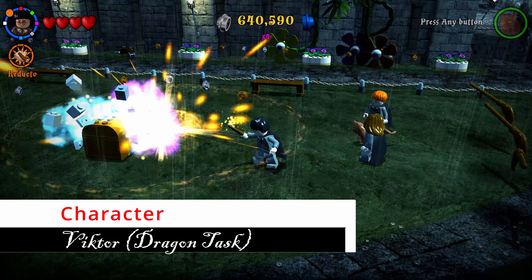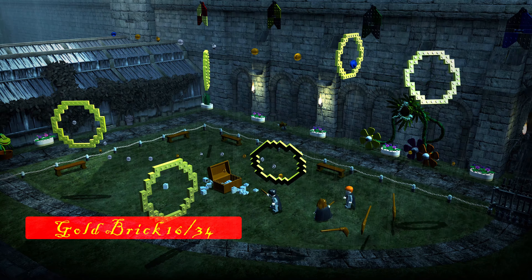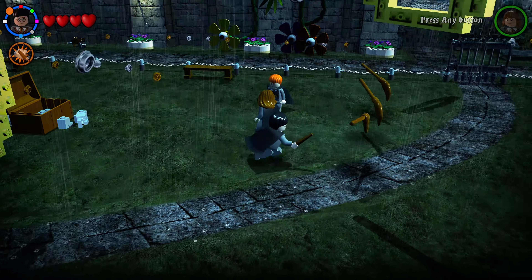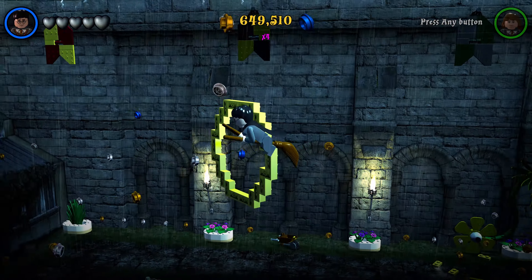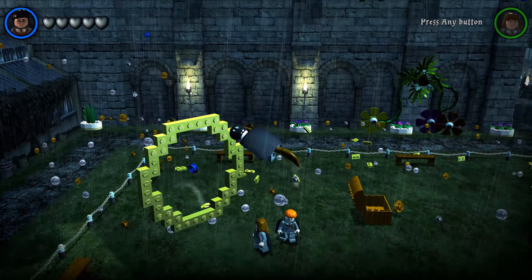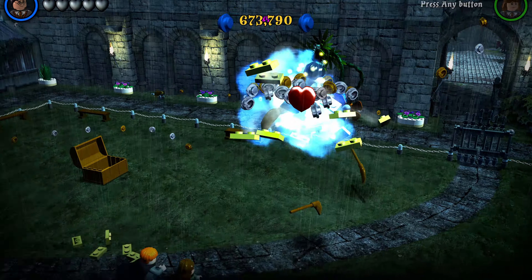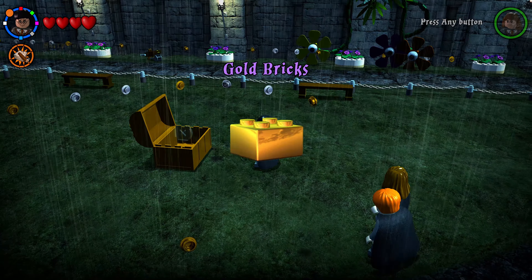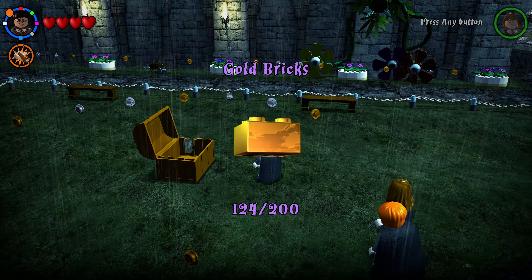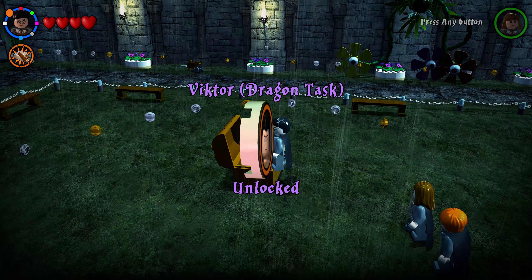In the quidditch training field there's a chest with a lock — use Wingardium Leviosa to open it and golden rings will spawn around the field. Hop on a broom and fly through all the golden circles — it doesn't matter which direction you go. Once you fly through all of them, you'll earn both a golden brick and a character token.